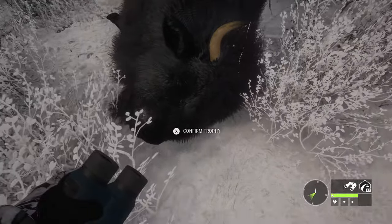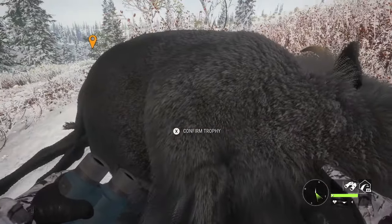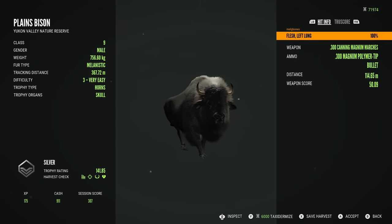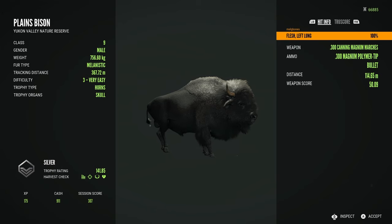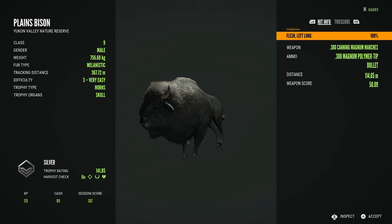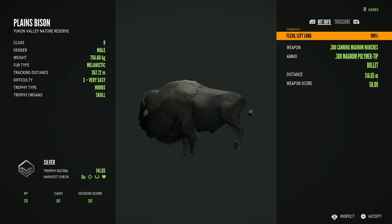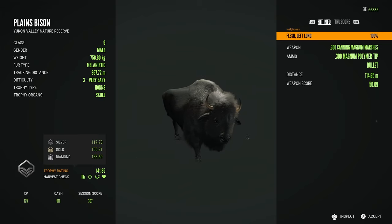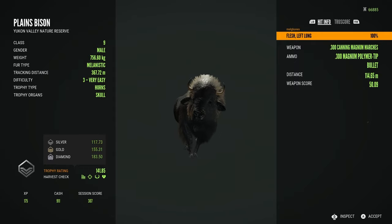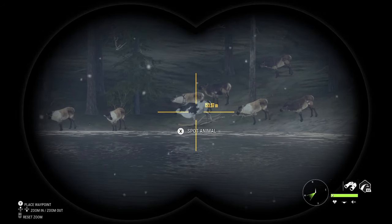I absolutely love taking photos like this. Looking at his horns they looked pretty decent but up close I wasn't sure he'd be a gold. I was hoping for it with him being a level 3 but I expected silver — and sure enough he is a silver at 141.85. Gold is 155.31 so he missed it by quite a bit. But honestly these guys look so much better than the old bison and I'm just super happy to get a rare with the new horns. Such a beautiful animal with that jet black glossy fur.